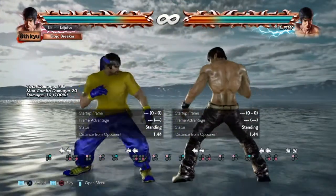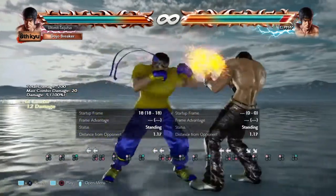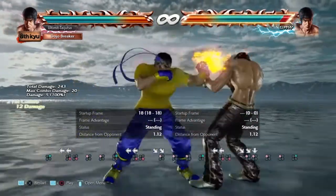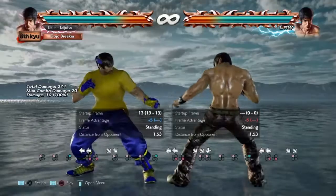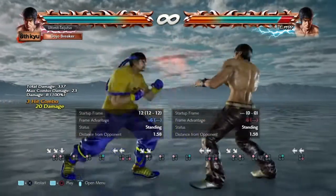The reason I like down forward one is because it gets a little bit more tricky and advanced from here. Down forward one has plus five advantage, so the question is: how can you add more pressure with your plus five?